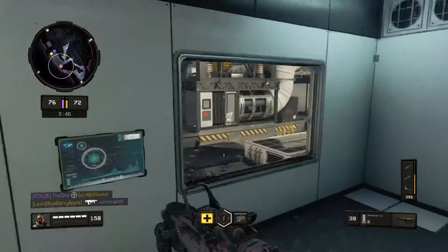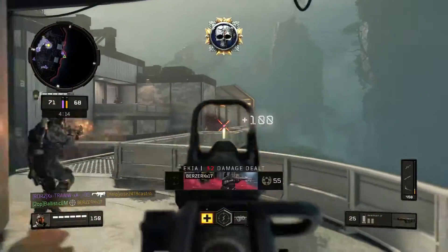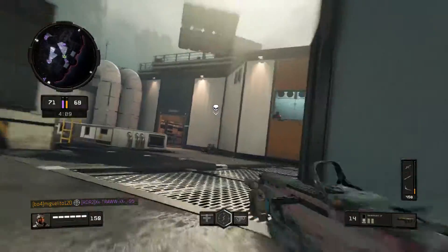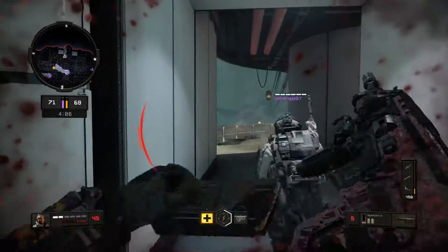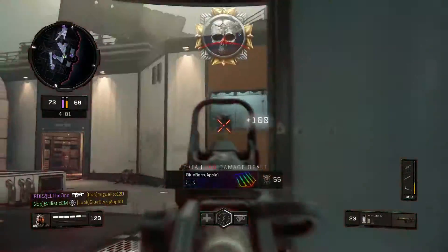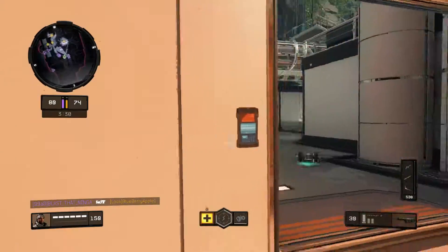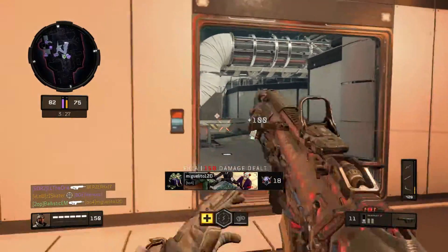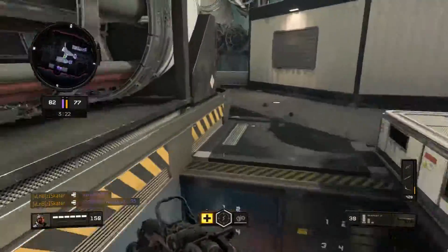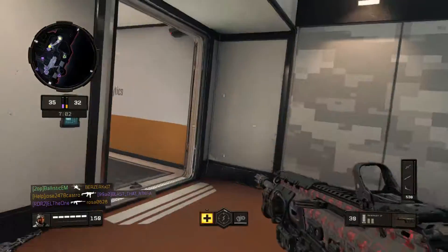Even in league play if you use it you're really destroying the whole team if you have good teammates. The Rampart is OP — it literally shows in the gameplay. I could have got more streaks but my streaks were just UAV, hellstorm, and attack helicopter. I used Tempest as well because you can get easy kills with it.